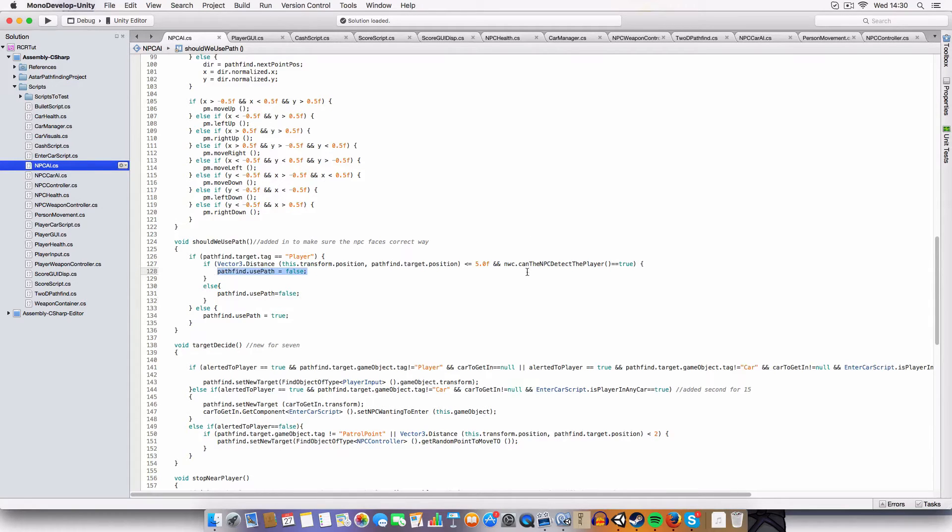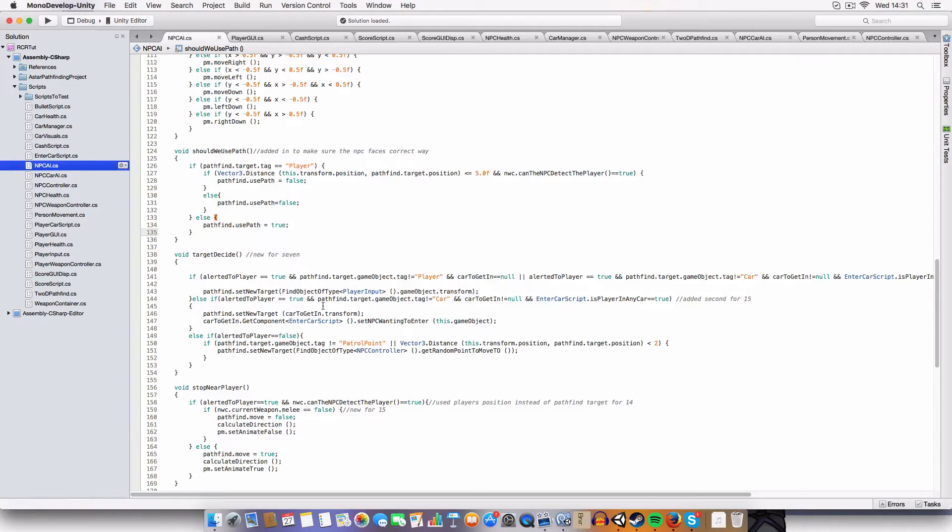If it can draw that line and is within five units of the player, it'll not use the path and just go straight towards them. Otherwise it will use the pathfind. We also added a new condition: if we're alerted to the player and the player is in a car and we're not in a car, or the target's not equal to a car, then we'll basically just find a car to get into.